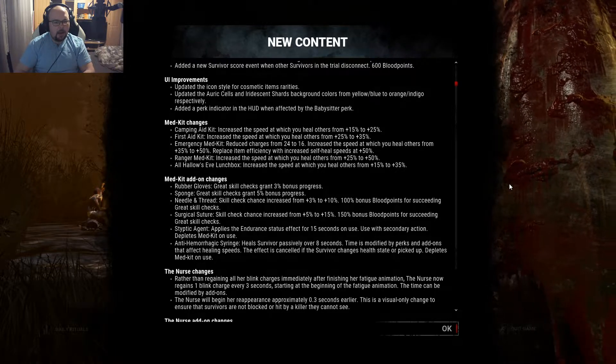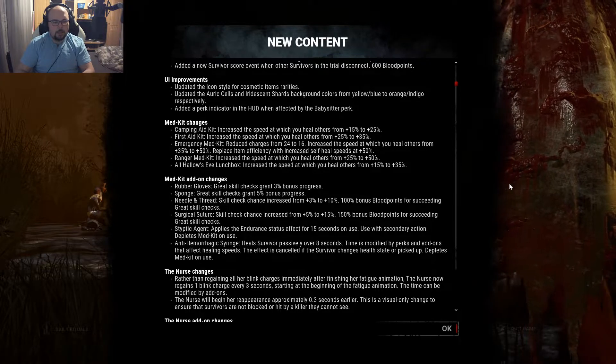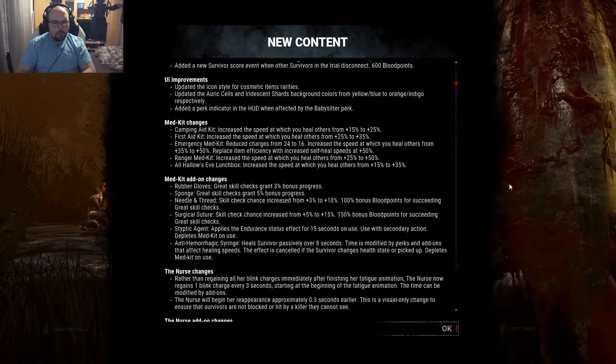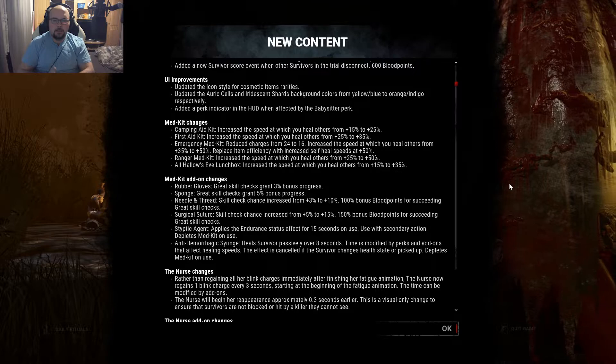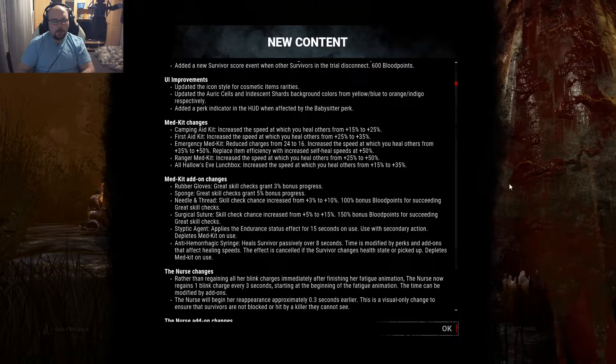The anti-hemorrhagic syringe heals a survivor passively over 8 seconds. The time is modified by perks and add-ons that affect healing speeds. The effect is cancelled if the survivor changes health state or is picked up, and it depletes the medkit on use. So still no insta heal, even on the ultra rare, but you heal over 8 seconds passively. Sometimes you want the styptic agent because you need to take an extra hit soon, and sometimes you're fine with healing after 8 seconds. The styptic agent is not necessarily weaker than the anti-hemorrhagic syringe. But yeah, no insta heals anymore in the future.